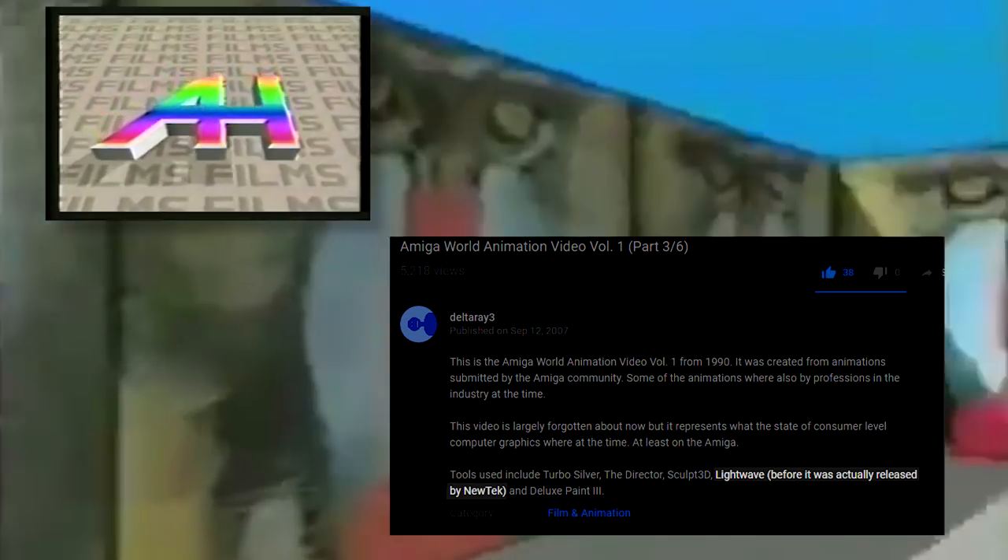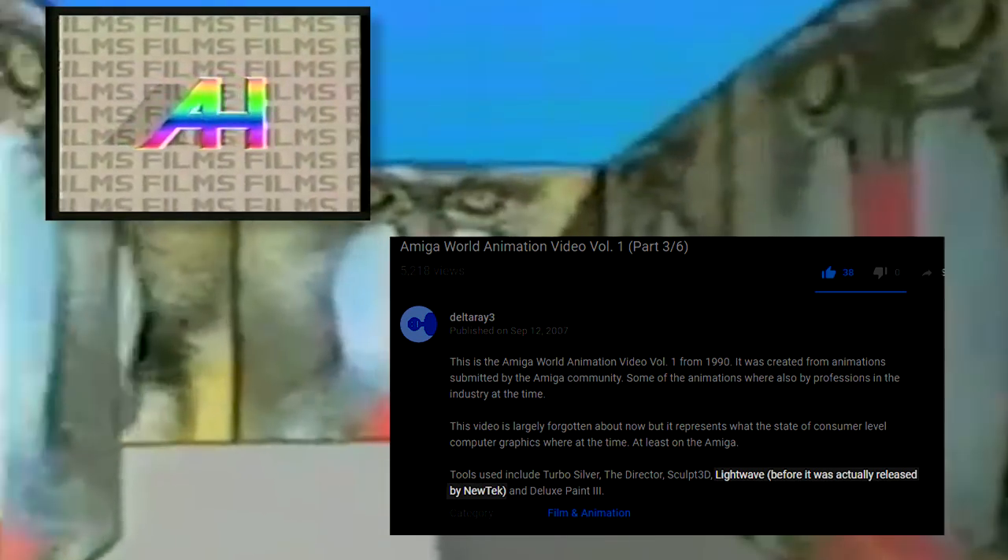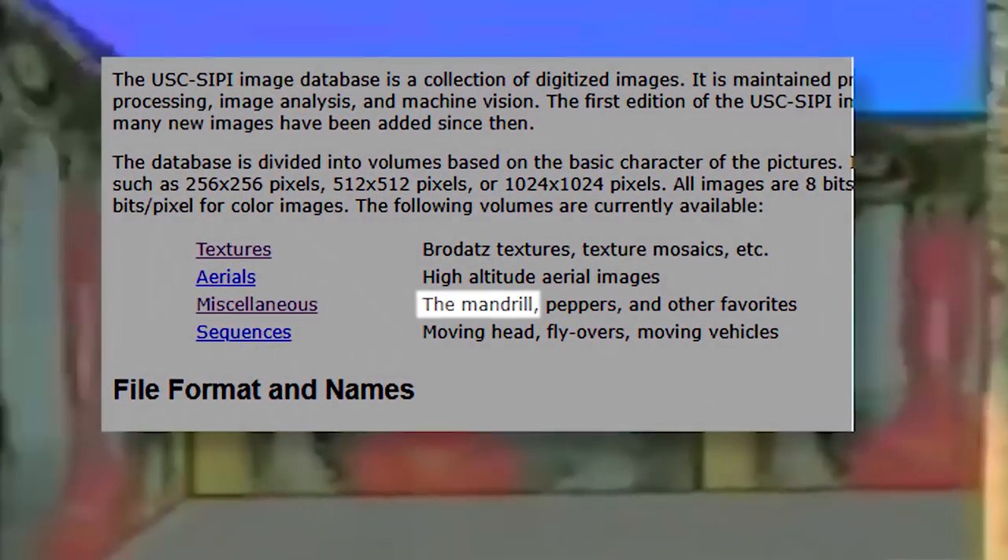Today we will be looking at maps based off Mandrill Maze. The Mandrill Maze came from an Amiga animation demo made in the 1990s by a 3D animator named Alan Hastings. Based off the description of the video, it appears to use some kind of early version of LightWave. The image of the Mandrill itself is what's known as a standard test image — a selection of images used to test the rendering abilities of hardware and software. In fact, the same Mandrill image was also used to showcase the Amiga's graphics capabilities.